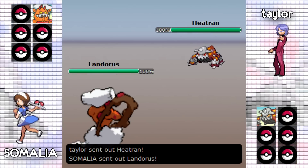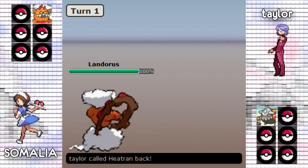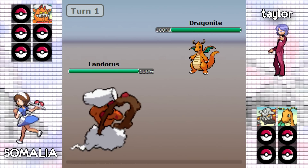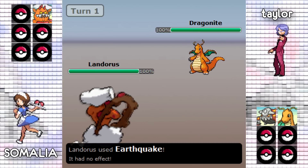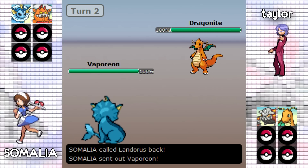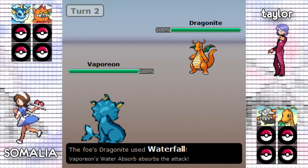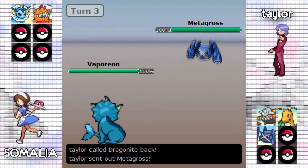Somalia is going to be leading off with his Landorus as Taylor is going to be leading off with his Heatran. Taylor does not want to lose his Heatran just yet so he's going to switch directly out into his Dragonite, which will be able to dodge this incoming Earthquake. Taylor is actually fearing this Landorus to be the Expert Belt set since that is really common, so he's going to go straight for the Waterfall as Somalia switches out into his Vaporeon to take whatever hit Dragonite wanted to go for.